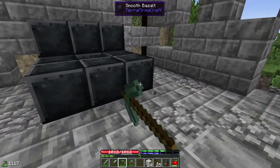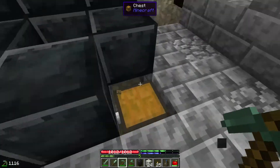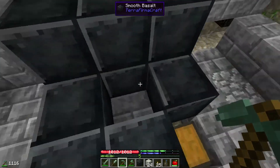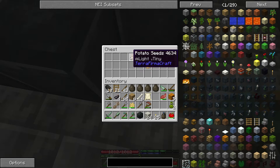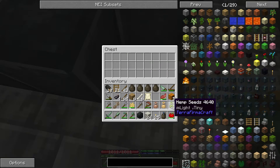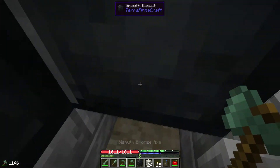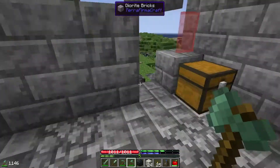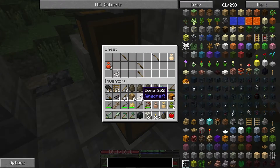I know for a fact that if there is a spawner, it's under this block here. But it's a loot chest instead — awesome! We got a rope from that, and hemp seeds. I've never seen hemp in Terraformicraft before. We're also going to scavenge the chests as well, because they're really valuable.